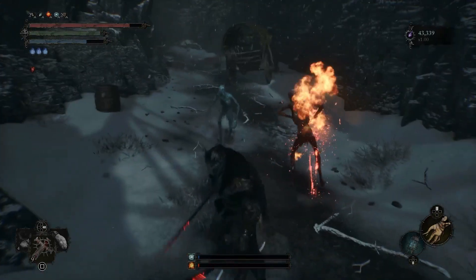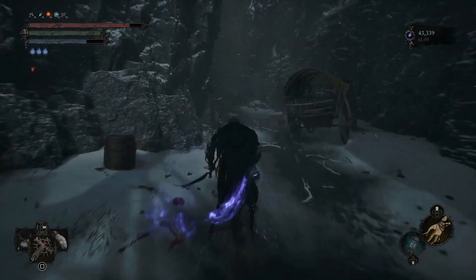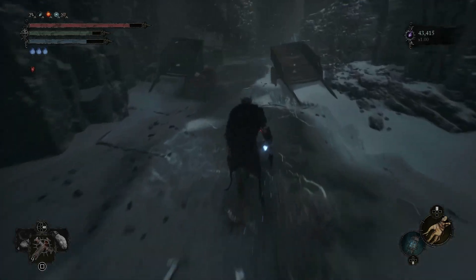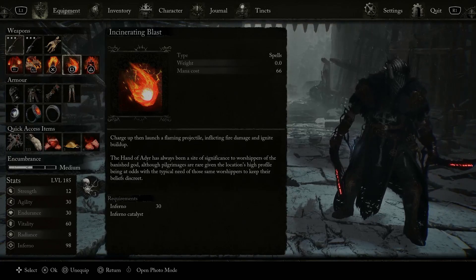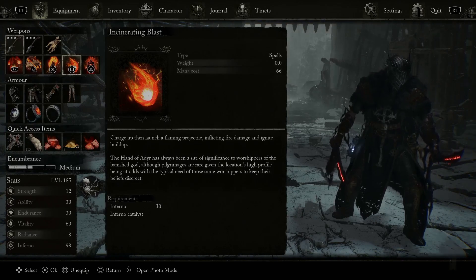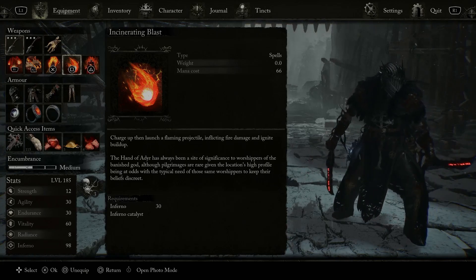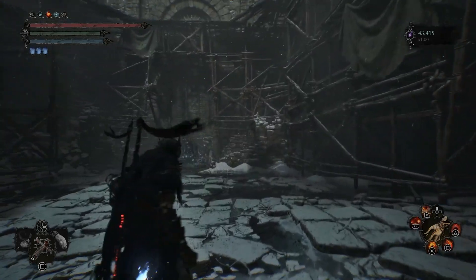Like I said, any other spell would have already killed those enemies by now. I don't think this is that great, but it's a cool spell nonetheless. Now for the final spell on the list we have Incinerating Blast. This is going to charge up and then launch a flaming projectile inflicting fire damage that also causes ignite buildup, which is pretty dope.